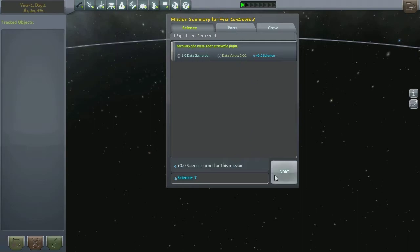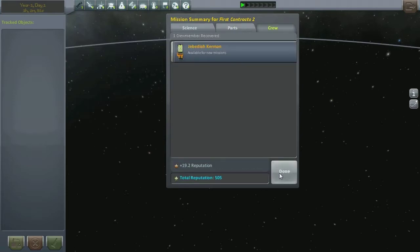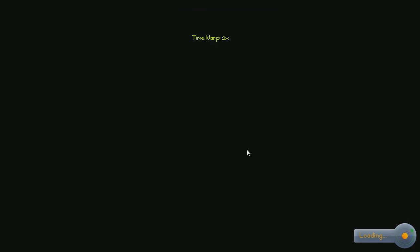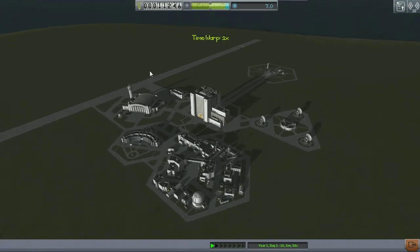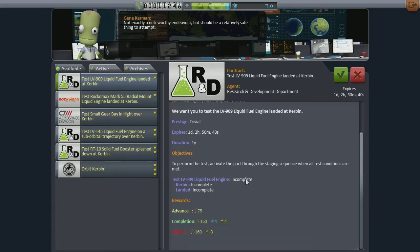We got 3,347 funds added from recovered parts, which is good. And Jebediah — always Jebediah. Recovering him is a pleasure; I don't like having to kill him. How are you getting on with the contract mode, guys? Are you managing to deal with it easily enough, or is it a struggle for you?